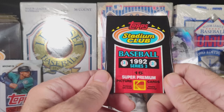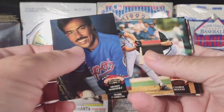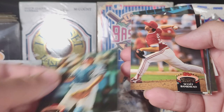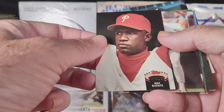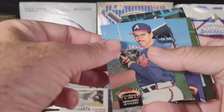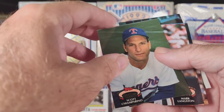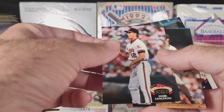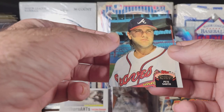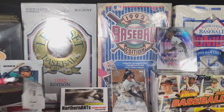Moving on to the Series 3, Topps Stadium Club. Hopefully the lighting is good, or you can see these pretty well — got a couple lights on them. What I do is, off-camera after I open it, I'm separating them and putting them all in the right direction, because every other one is either backwards or upside down, and they are also stuck together. Wanted to make sure I could quickly get them separated. That is the Series 3.